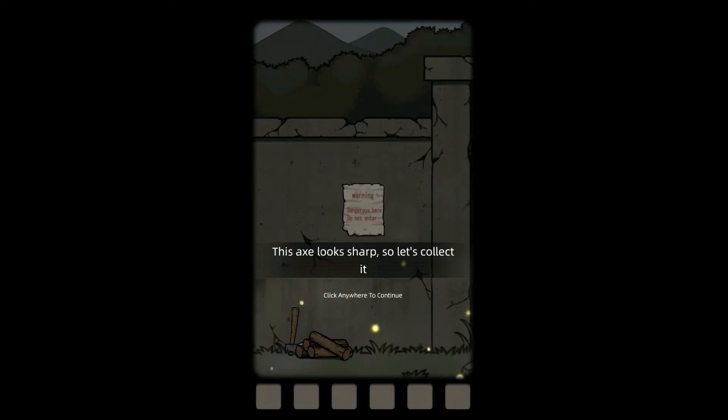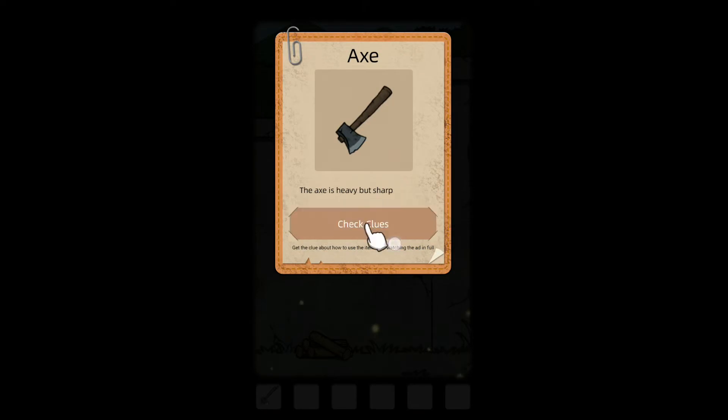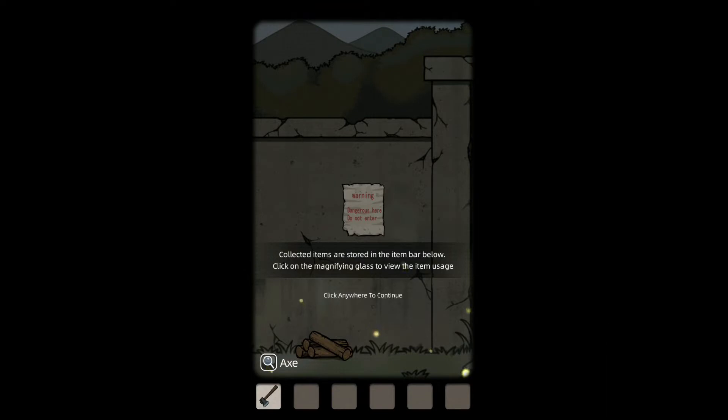This axe looks sharp, so let's collect it. Got an axe now. Check clues — the axe is heavy but sharp. The axe can split the door and chain. Japanese... I think it's Japanese at least. It could be Korean or Chinese. I might have to fact-check that after this video.